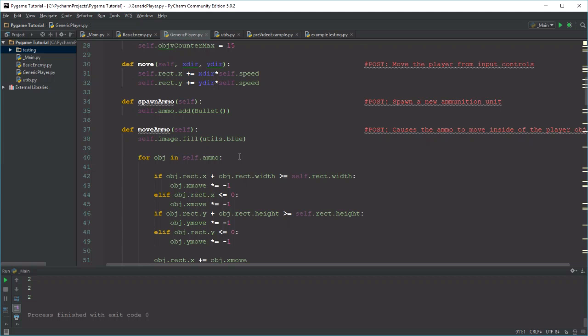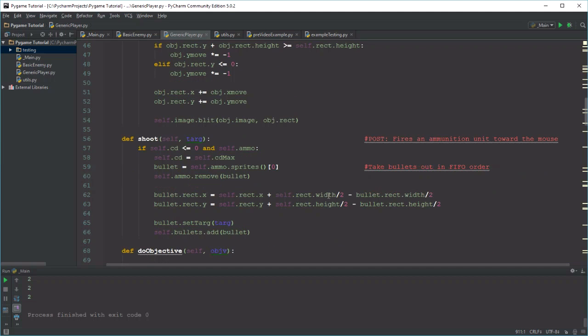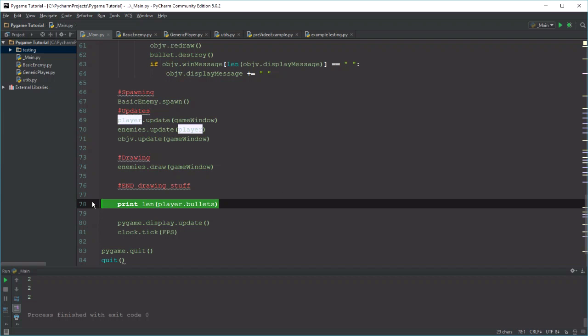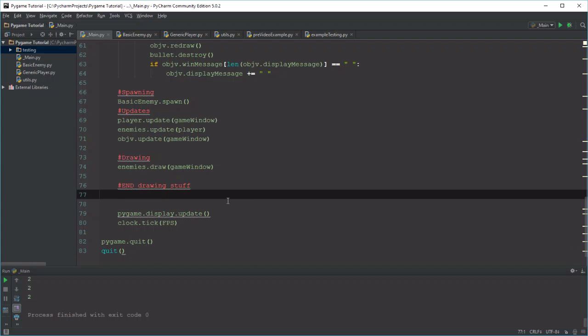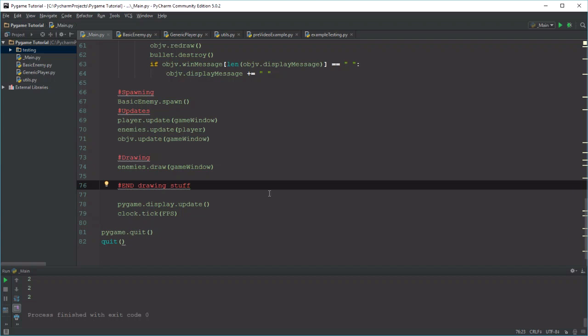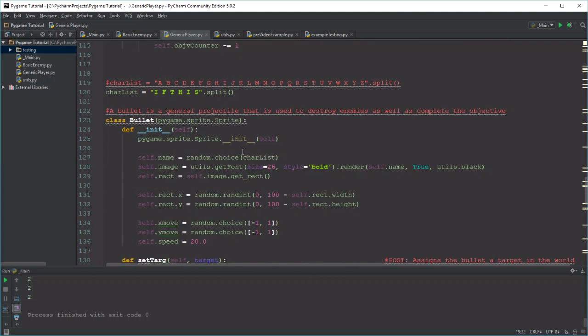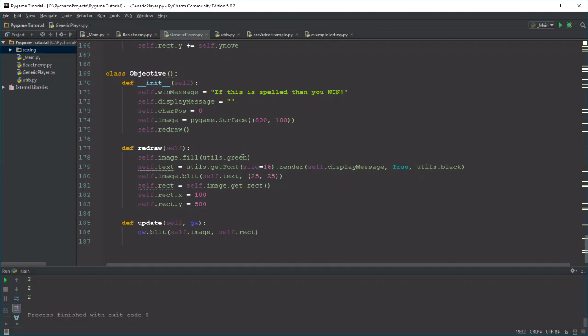Let's remove that printing function — you guys saw how it works, so there's no point to keep printing it. We got the bullets killing themselves once they go too far out of bounds, and the player dying when he's lost his lives. The last thing was the objective — I wanted it to be colored gray slightly. So let's go take a look at where our objective is and change a little bit how it draws itself.